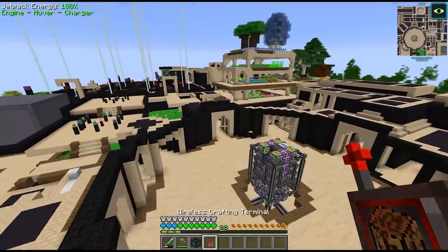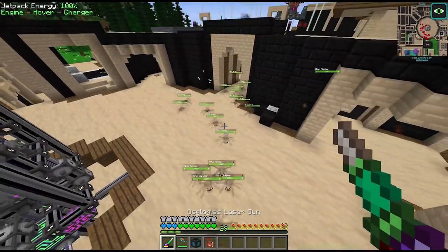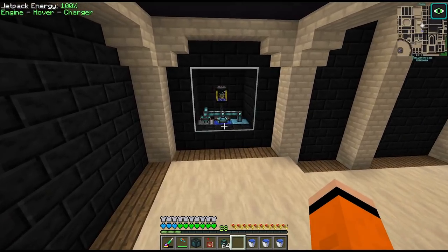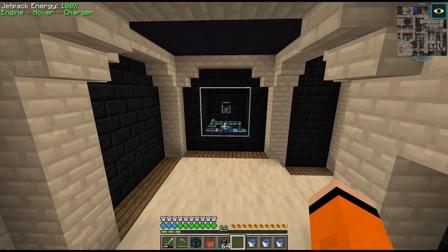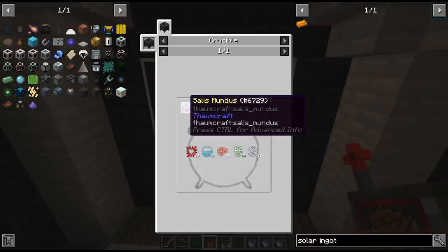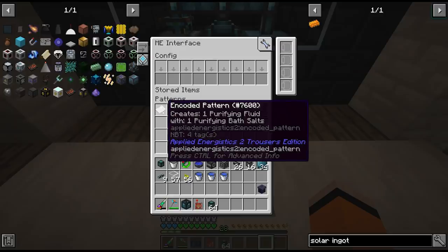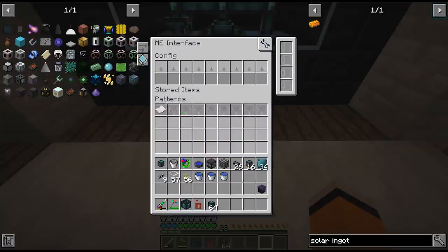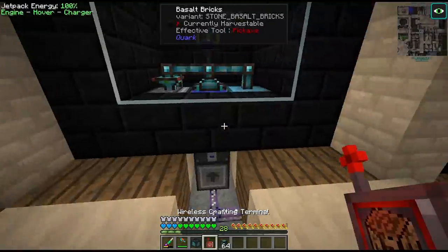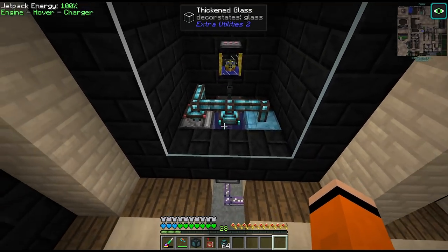Normally purifying fluid is used to get rid of warp — and speaking of warp, that was perfect timing. Well not really because these mind spiders are a pain. To make our purifying fluid I slightly modified a setup in this corner — this used to be for fluix. To make the purifying fluid we throw in bath salts which we get from the crucible using Salus Mundus plus a bunch of aspects, and that will convert water into purifying fluid. This is an on-demand setup with a recipe in the interface requesting bath salts. Adding a delay on the fluid reader to help with TPS.